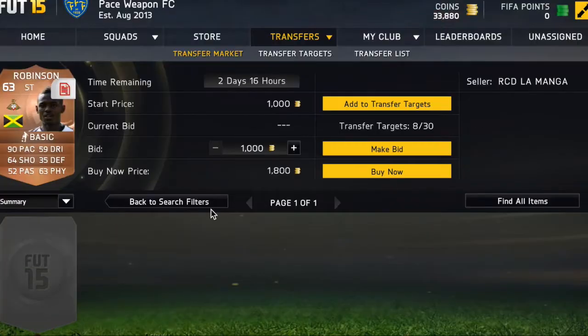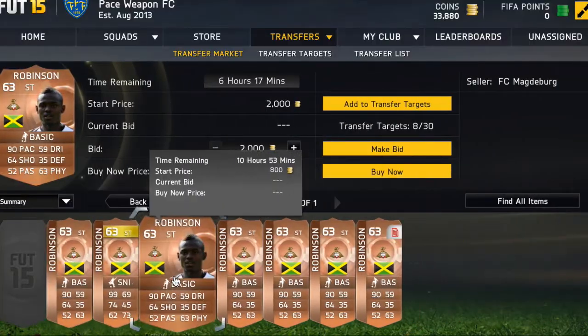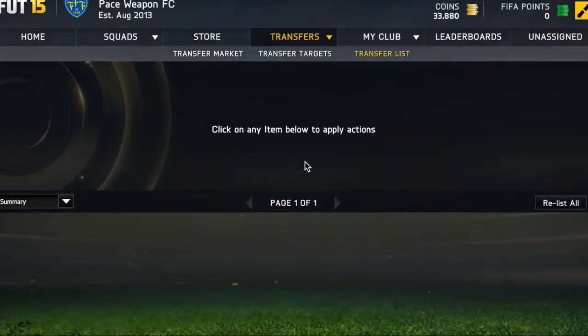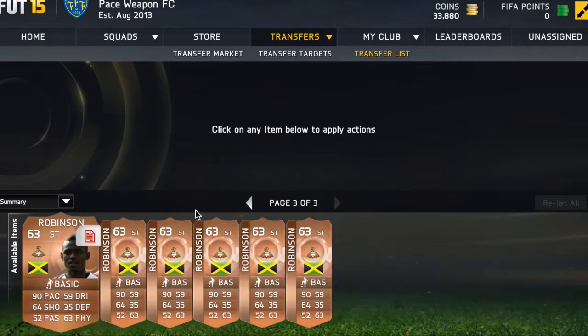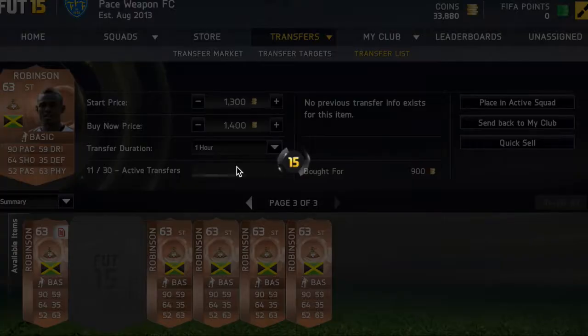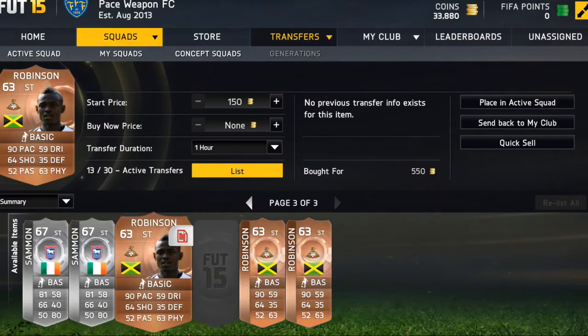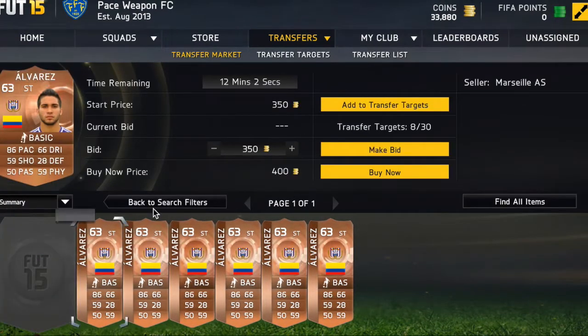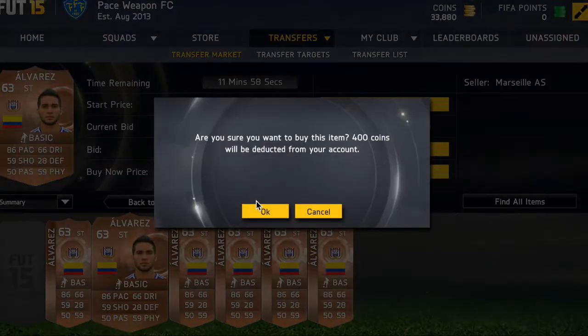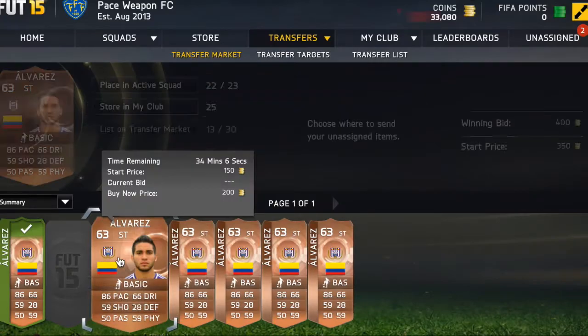I found another player called Alvarez and I actually failed to price fix him. The next buy now was 1.1k, so I picked up those players. I picked up Alvarez with 86 pace playing in the pro league, but what I did wrong was list three players at the same time for the same price — and if you do that, you will actually fail.